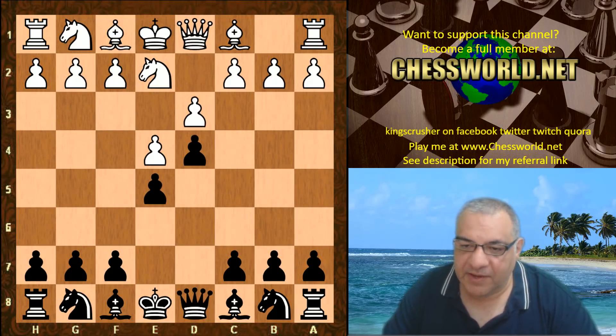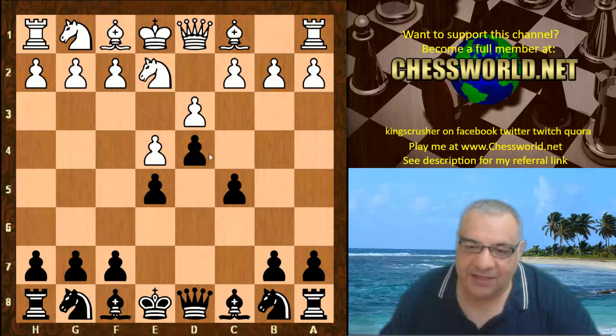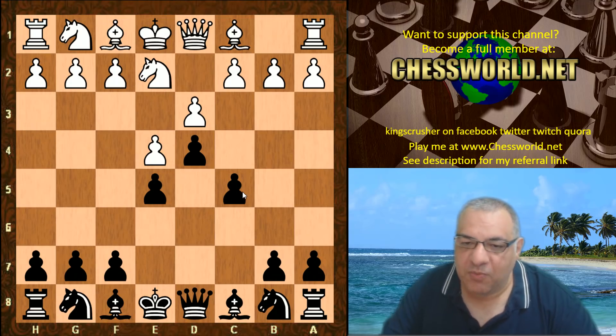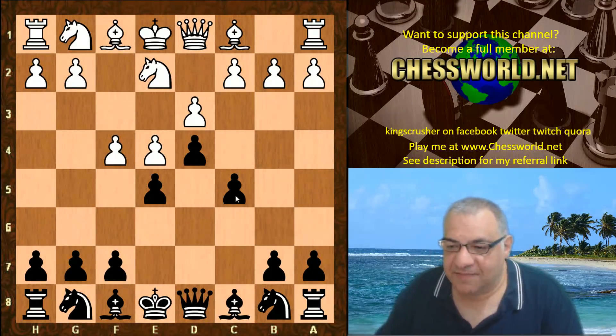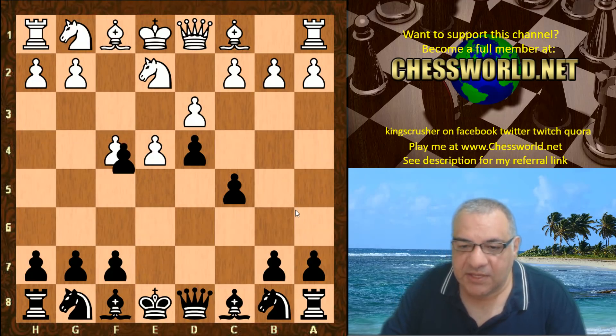d3, but now Leela plays c5 — so it's a nice space advantage. The challenge will be how can white exploit the light squares, and can white get some sort of attack on the kingside maybe later? So f4 — but an interesting decision here: Leela just simply takes on f4.